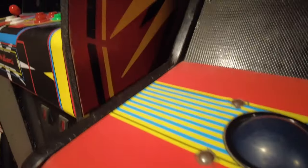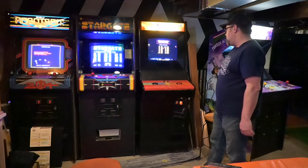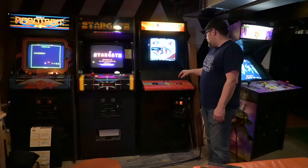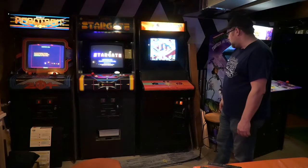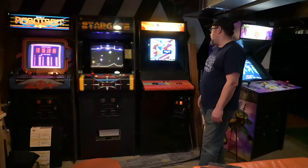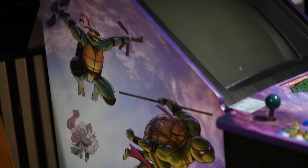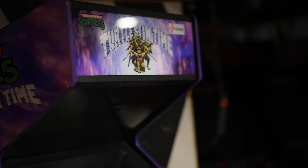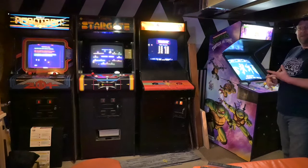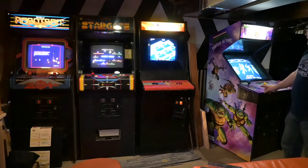Over here we got Marble Madness — it's a unique control panel for a fun gameplay you can't really get in MAME or any other way. I've got some side art coming, right now it's just black on the sides, and I want to put LEDs under the trackballs and illuminate those, and probably put a quieter fan in here — this is another game with a super loud fan. Then finally over here we've got the Turtles in Time cabinet. I did a video on this when I redid the graphics package and rebuilt it. It has the switcher with Turtles, Turtles in Time, Simpsons, Cowboys of Moo Mesa — a bunch of Konami boards. Everybody loves to play this one so it definitely gets a lot of traffic.